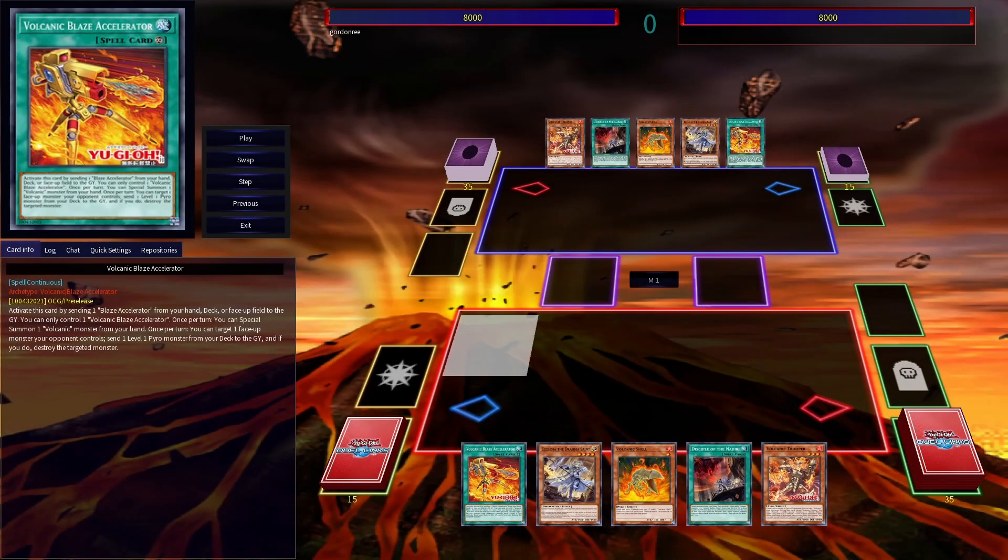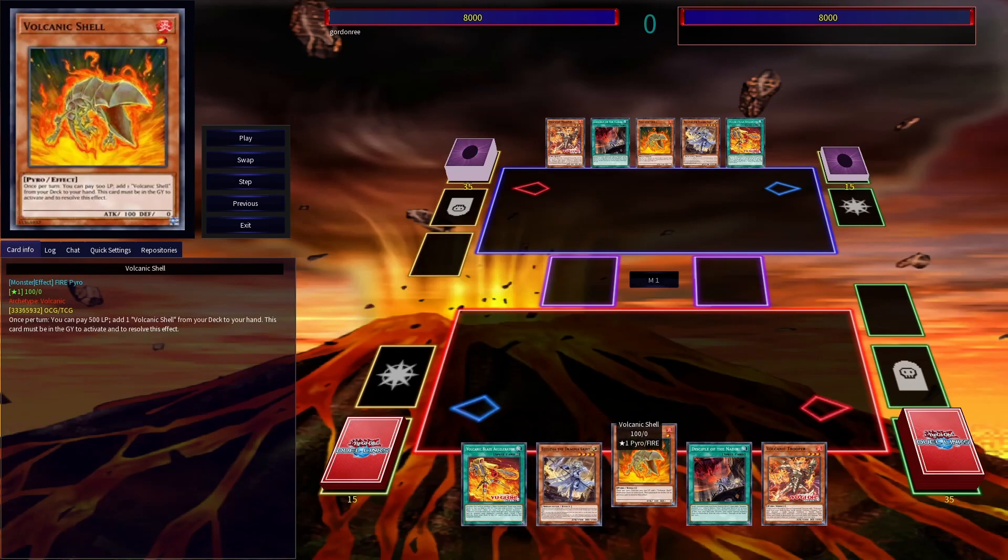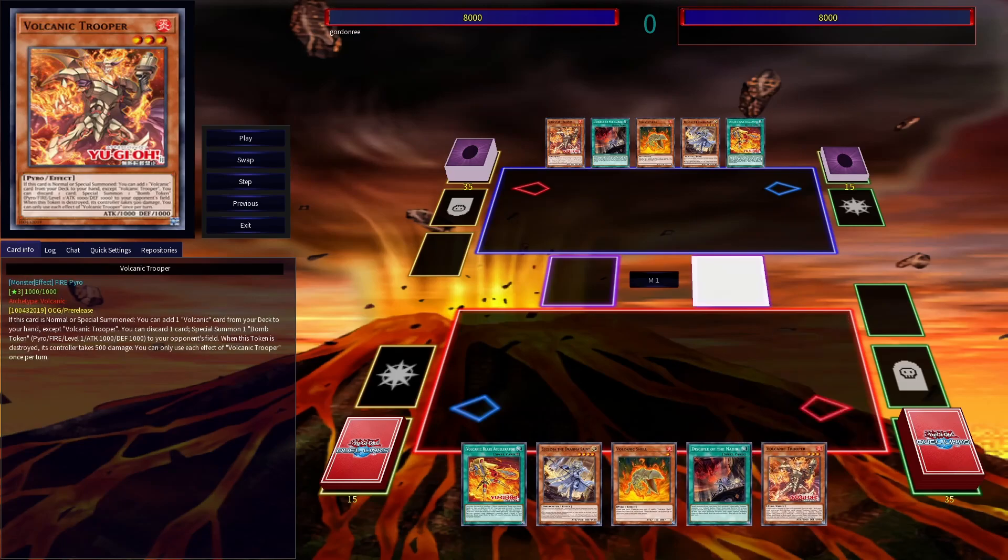To jump straight into things, here's a quick replay of what I can do going first. That is a hand of Volcanic Blaze Accelerator, Ecclesia the Virtuous, Volcanic Shell, Nidere's Servant, and Trooper.